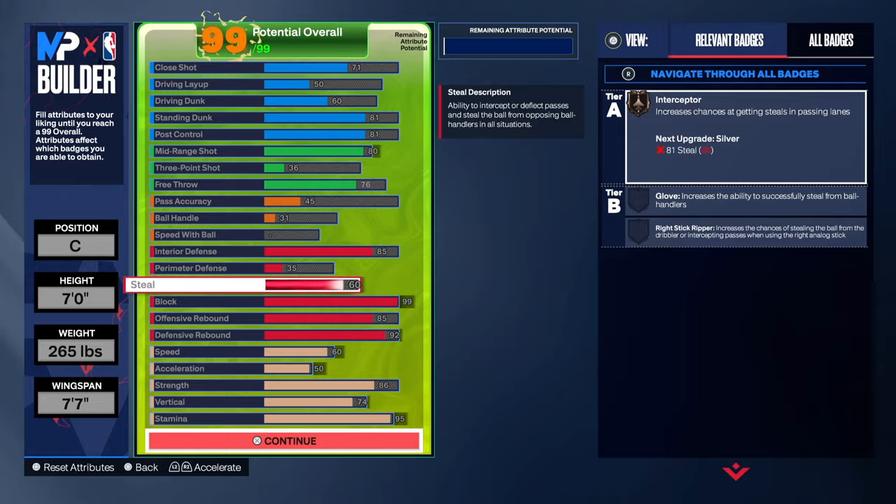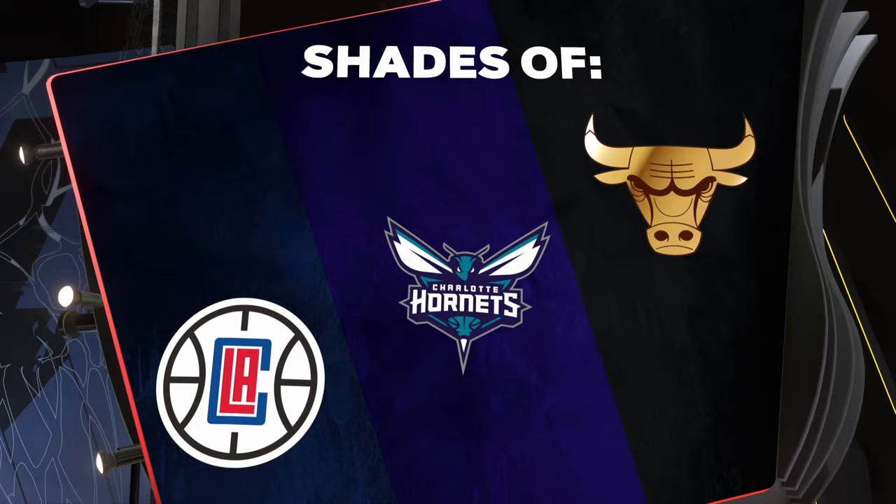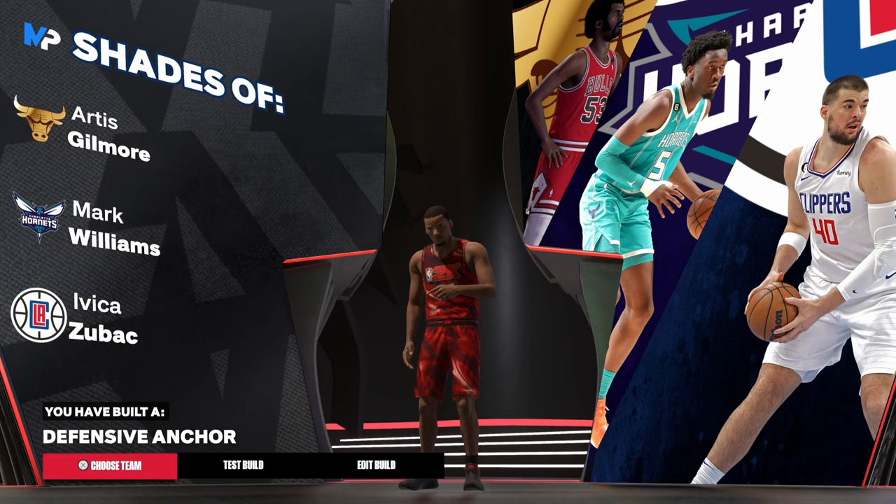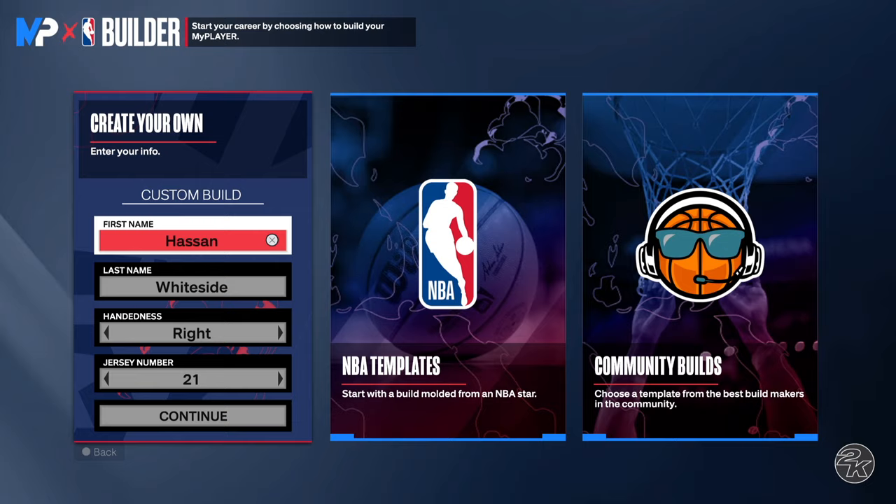Of course we're not going to get the exact shades of Hassan Whiteside — I don't even think he's in the game. But the dope thing is we get the Defensive Anchor archetype and the shades look amazing with all the Gilmore stuff.